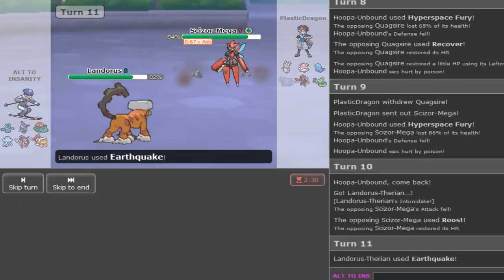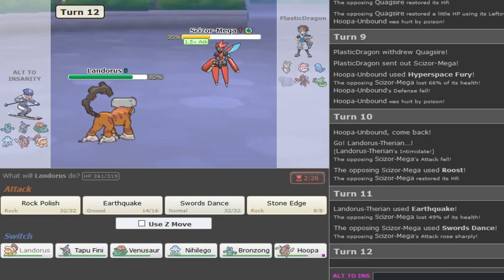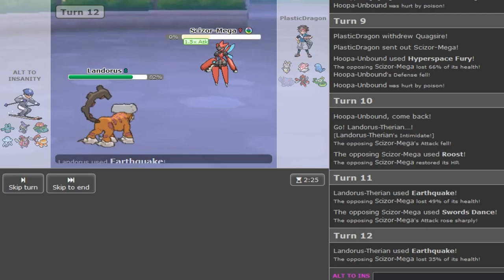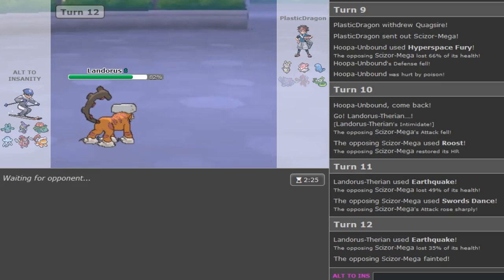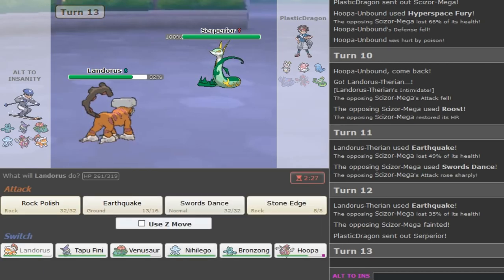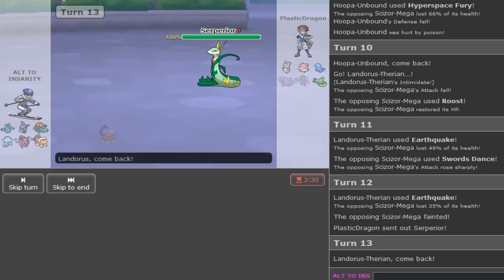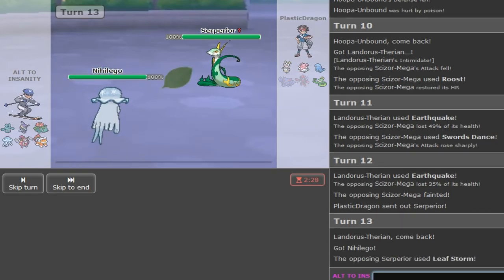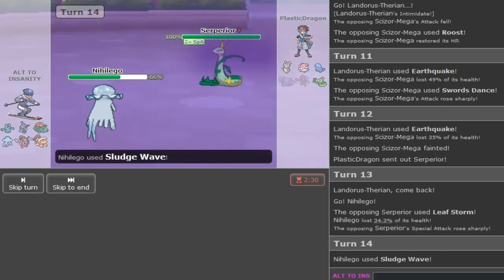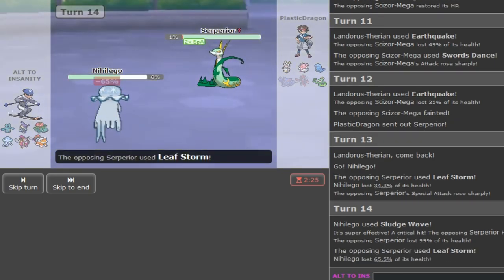I'm Earthquaking here because I don't want him going hard into Quagsire. He SDs up for some reason. Landorus should still be able to tank this even though I'm offensive - he doesn't even go for Bullet Punch and just sacks his Scizor. This guy didn't play well. I'm not even sure if Scarf Nihilego OHKOs Celesteela but I trust Nihilego. I'm gonna fire off a Sludge Wave. It was Focus Sash on Celesteela so this might kill me. Yes it does kill.